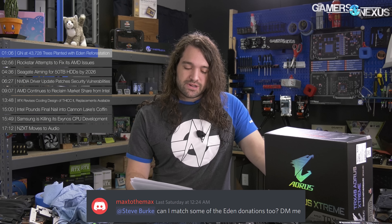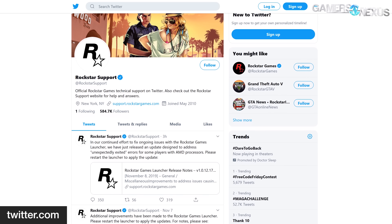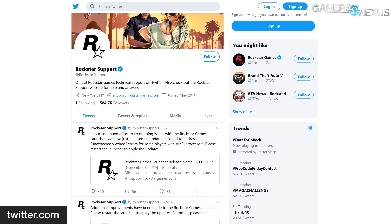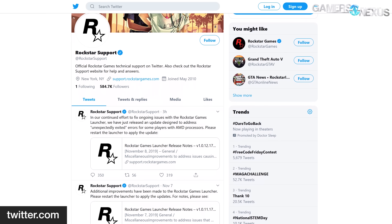We got a note on our Patreon Discord from a viewer known as Max to the Max, Max Eliezer, who has offered to do a $1,500 match in addition to our $1,500 match to our viewers on the link in the description below for Eden Projects. We're going to cover this early in the video — this was not in the script. This is actually what you'd call a breaking news item.